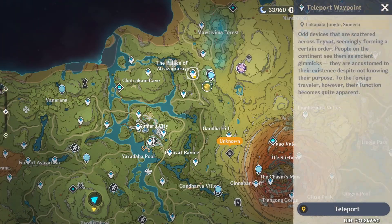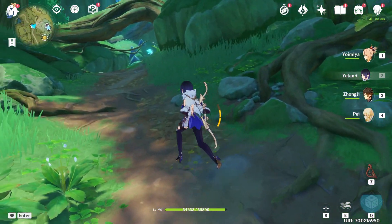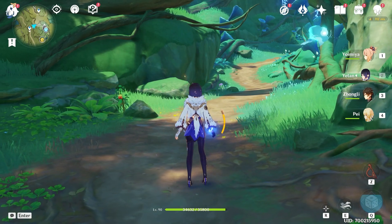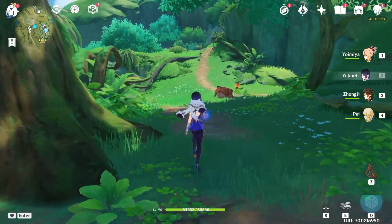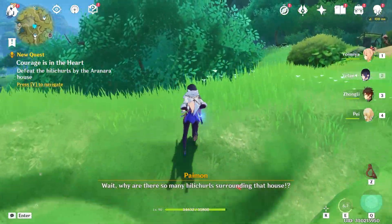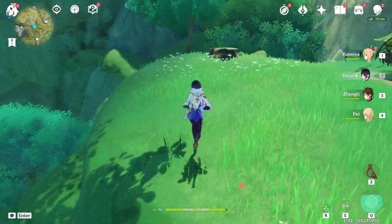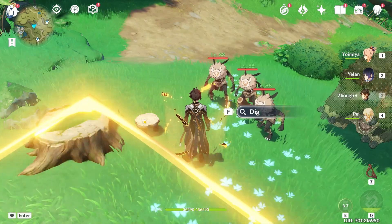Let's teleport to this waypoint. First, we are heading towards northeast — upper right on the minimap. Let's follow the road here, and here we are going to take a left turn. Start heading towards northwest — upper left on the minimap. We come to this tree, and the chest is near the wooden table.